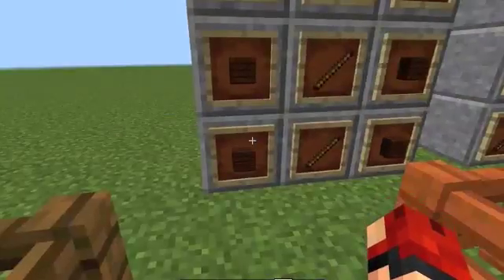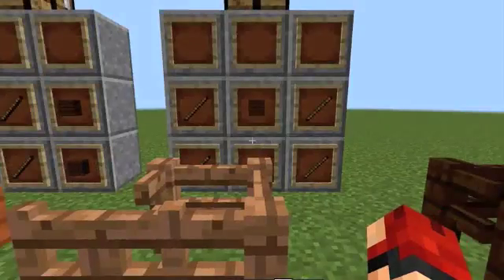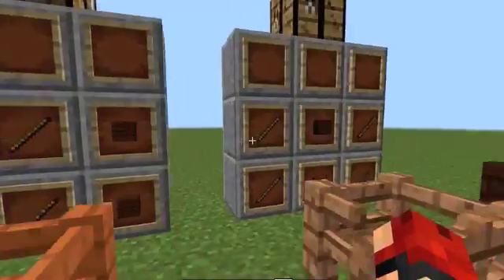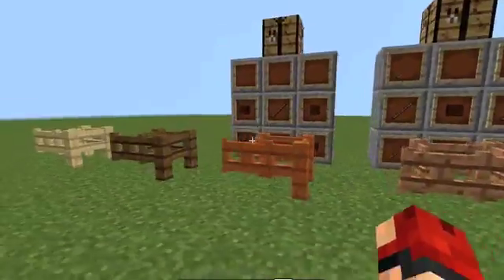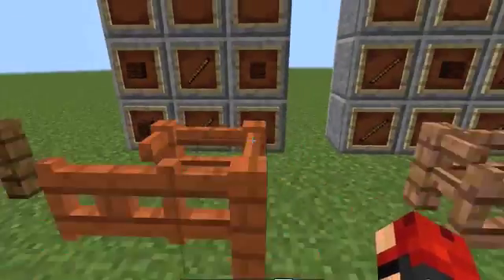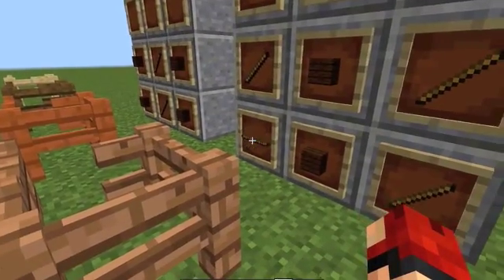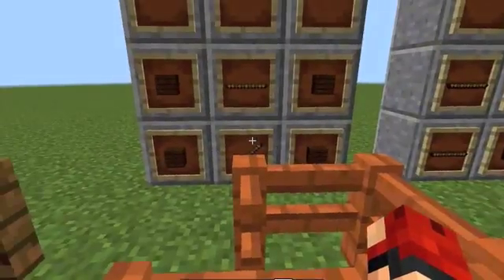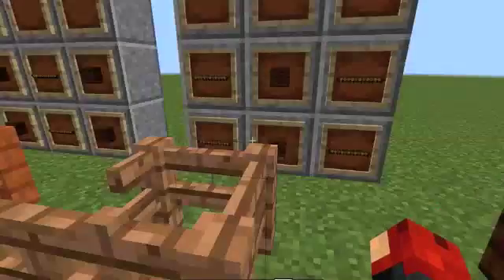Just experiment with them. I think the fence on the left you make with four planks and two sticks — correct me if I'm wrong in the comments. It's probably another facepalm, which I've done quite a few times — about one facepalm per video. So that's how you make fences.